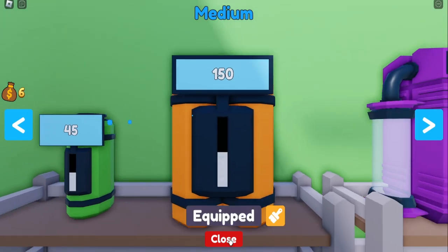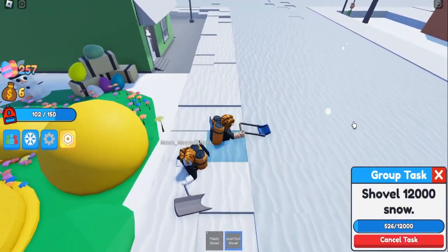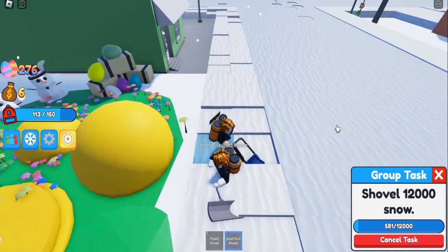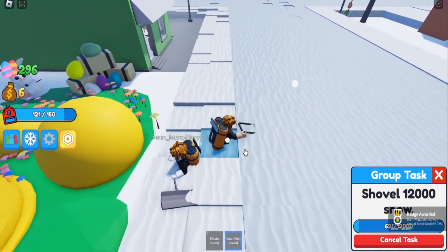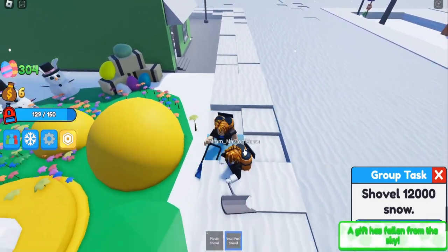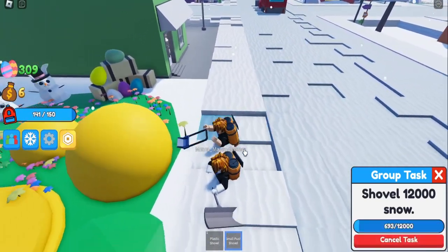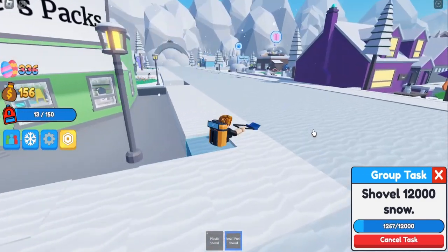There we go - now I can start earning more money. With the push shovel you basically just go in a circle and keep going in a circle. 250 snow bags but that is not it yet - we have a lot more money to go. We're collecting snow for money instead of pollen for honey. Snow for money!